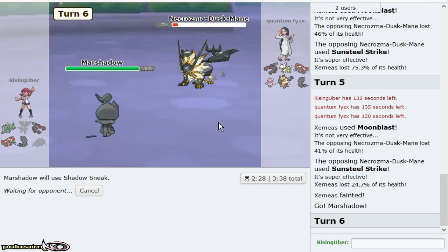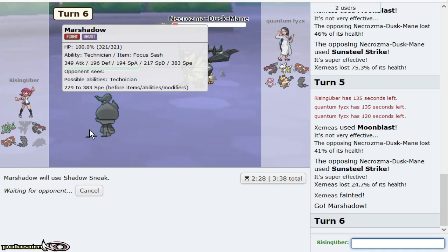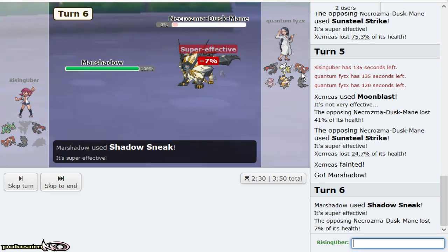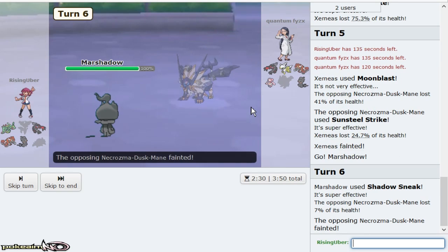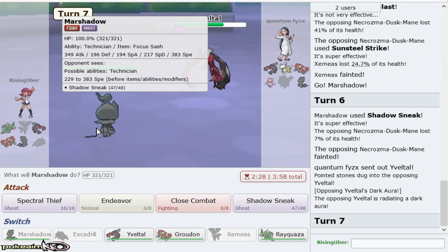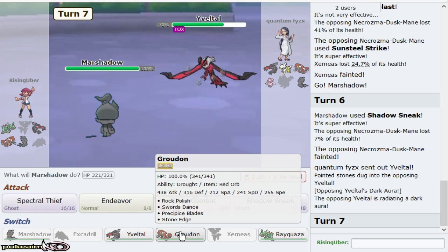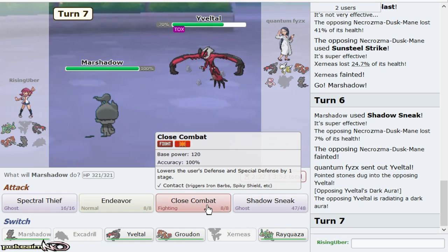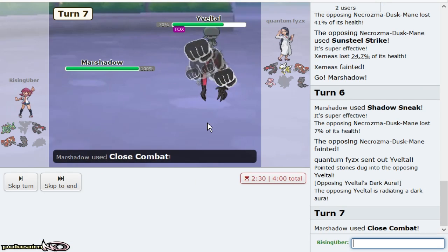I can just Shadow Sneak just in case he Ultra Bursts. I kind of doubt it's Ultra Necrozma based on his team. Ray is really being set up now to win. I just got to set up on Groudon. So we get rid of Necrozma. Yveltal comes out — this also just wins when it sets up. I'll just CC, I get a crit. Oh, it's defensive. Wait, is this Yveltal? It's a defensive Rocky Helmet, but it has Oblivion Wing. That's really odd.